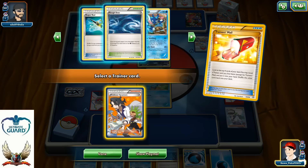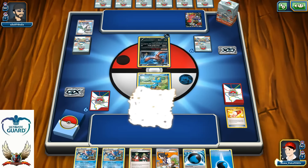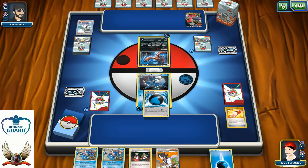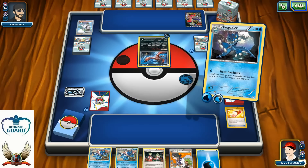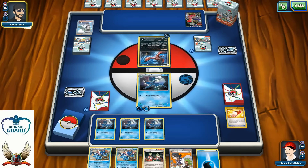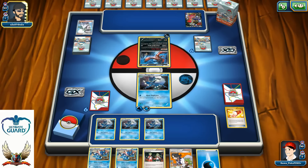Yes, of course I want to grab Professor Sycamore. Do I want to attach Splash Energy to my Frogadier? Of course. Then I'll just go with Water Duplicate for three more Frogadiers. The good thing is that my opponent missed the opportunity to bring Garbodor into play, and without Garbodor I can easily have two Greninjas next turn, maybe even a Greninja Break, and start dealing so much damage — this is just going to be ridiculous.